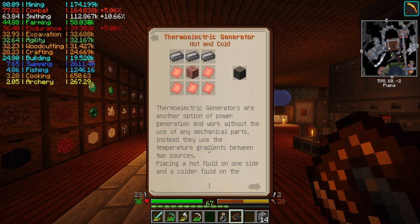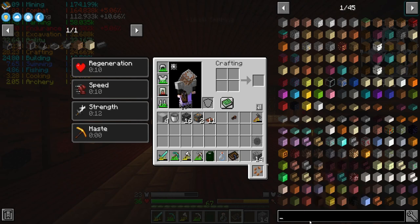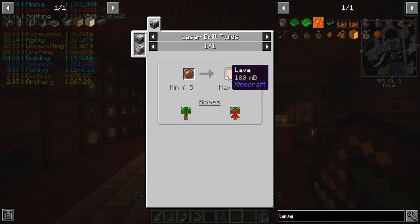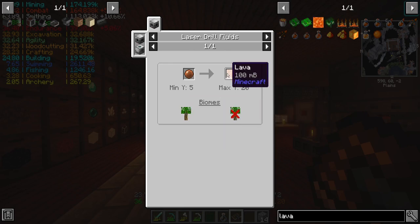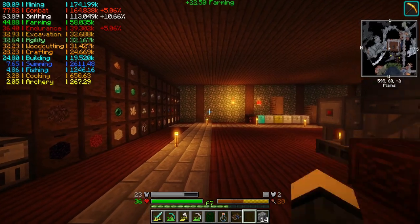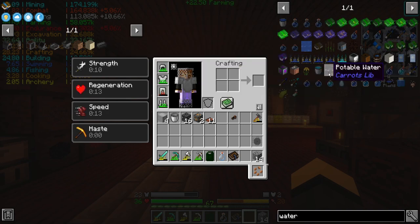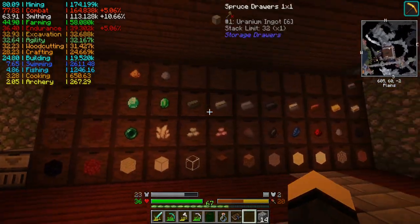It doesn't particularly say what the temperature gradient is on different things though. But blue ice is the best of these blocks, right? These are drool fluids. Whitelisted pretty much everything in the nether. Blacklisted by animals, none. But it doesn't give me a Kelvin readout for like liquid lava. How about water? No. Okay, so yeah, blue ice then. How are we going to get this stuff?